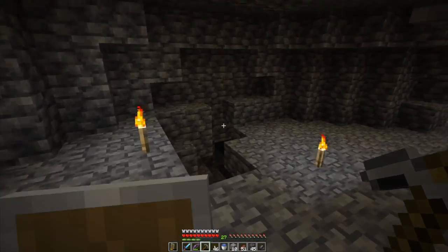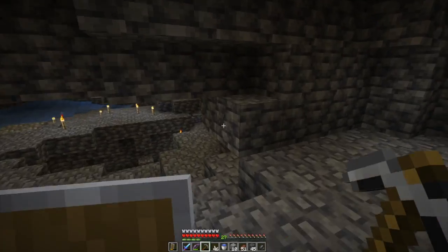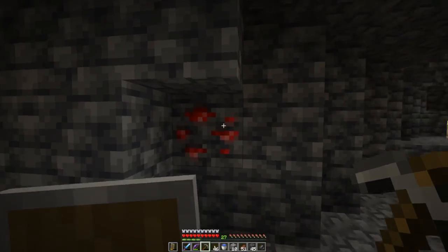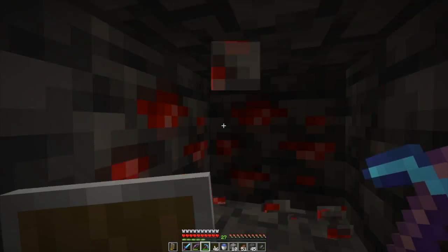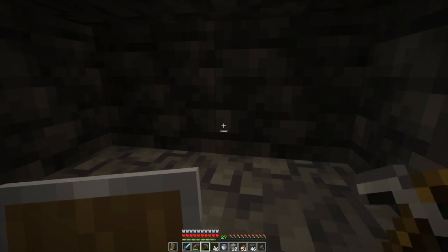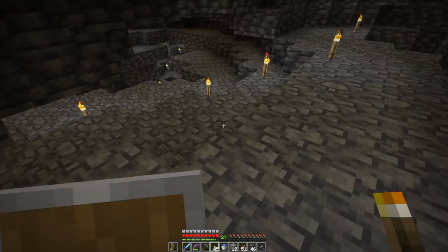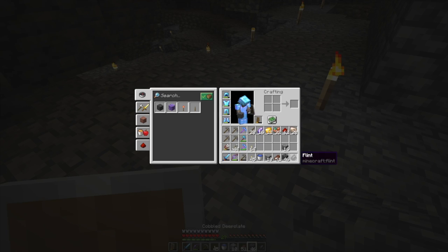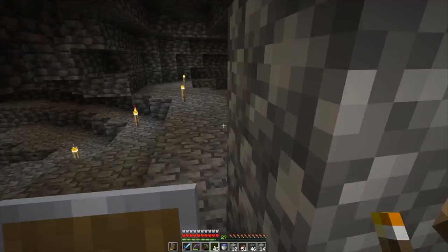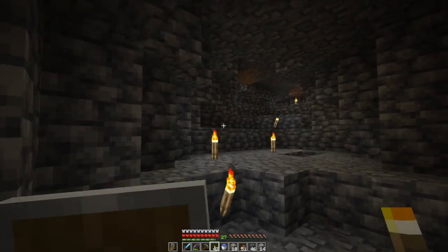Oh, there's some more redstone up there — it gets dark down there, we may have to go explore that. Around the corner. So a combination of caves being a better place to do resource gathering than strip mining — or vane mining. And like here, if I get turned around, I have some cobblestone — cobblestone's nice because it's different from everything else, stands out. And if I can see the torches, I'm heading out — it's just kind of my way of marking things.